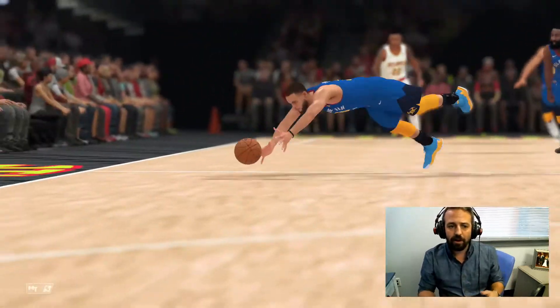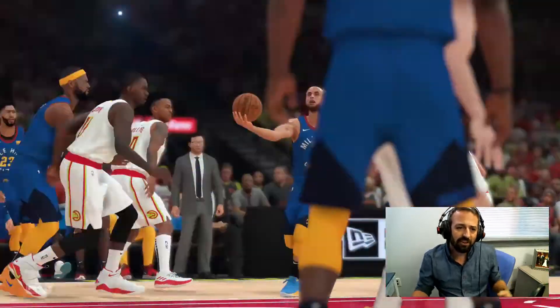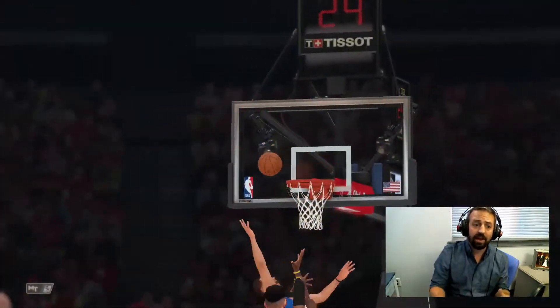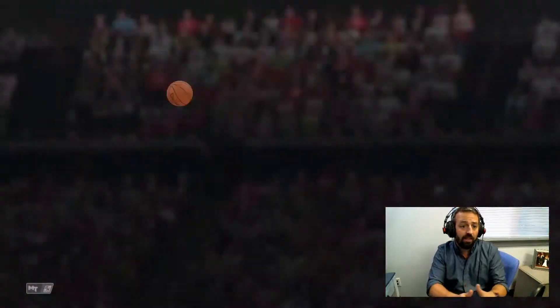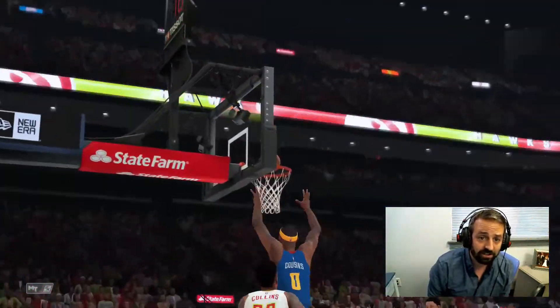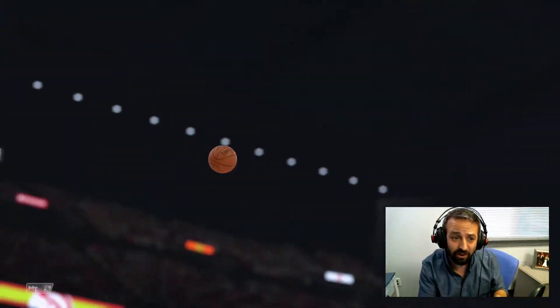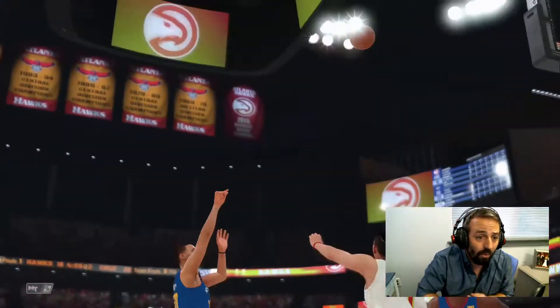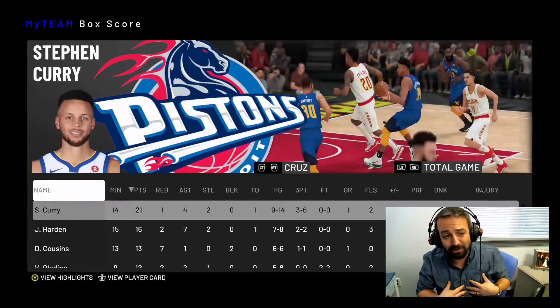Welcome to By Yourself. I'm your host, Carson Cruz. Each day, we're going to take one card from 2K19 My Team and break down the good, the bad, and the ugly, and decide whether or not you should buy or sell in the auction house. We're going to try to do this in under 90 seconds minus the intro, so we'll see how well we're able to do that.